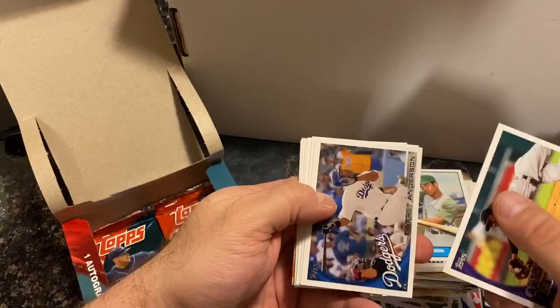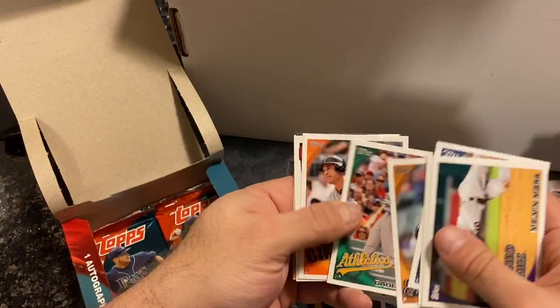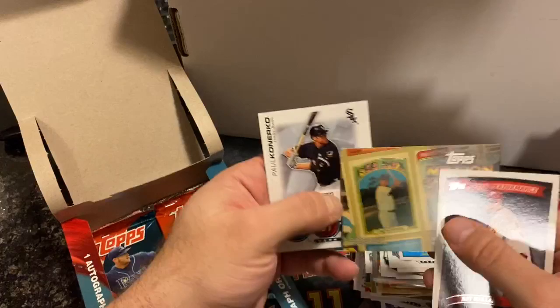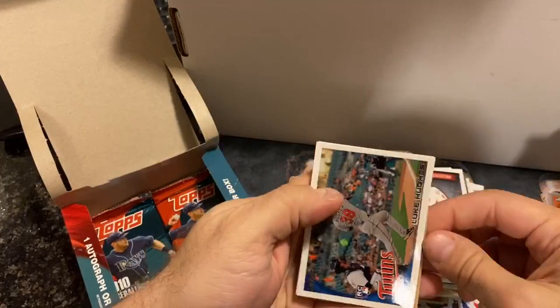Melvin Mora, Garrett Anderson. Something a little different in this pack coming up, I think — we haven't seen yet, maybe. LaTroy Hawkins, Gabe Gross, Pat Burrell, Roy Halladay. Oh no, it's just a Million Card Giveaway. I saw this and thought it was something special. And Canerco. Sorry to get your hopes up.